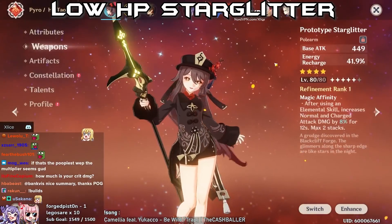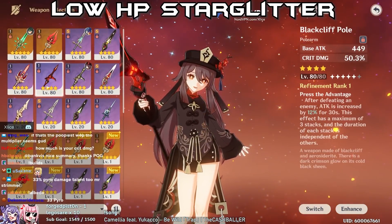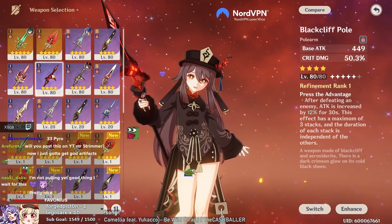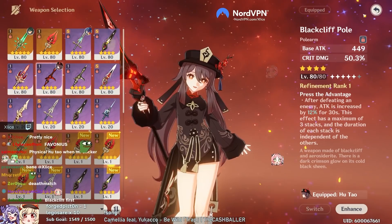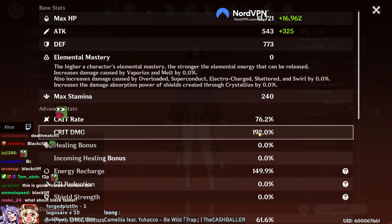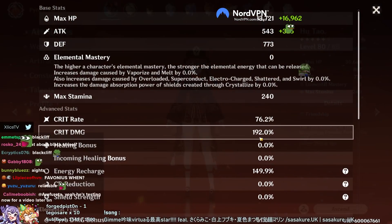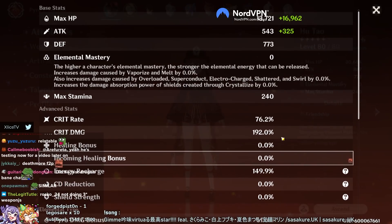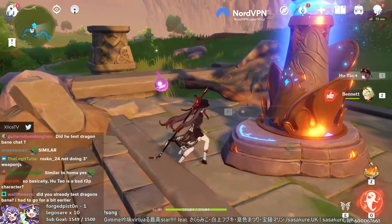That is with my artifacts and the Prototype Starglitter. Now the next weapon I want to test is Blackcliff. I think Blackcliff might be next because Blackcliff is more F2P than Deathmatch. Blackcliff is kind of similar to Homa - it gives crit damage increase with the same amount of crit rate and same HP. The only thing that changes: I got crit damage here, and recharge went from 191% to 150%, so a little bit less recharge.